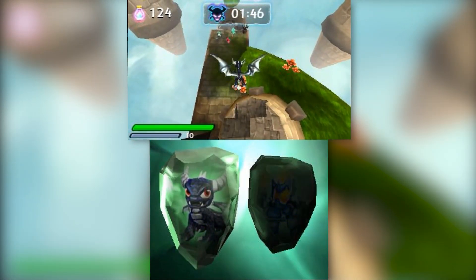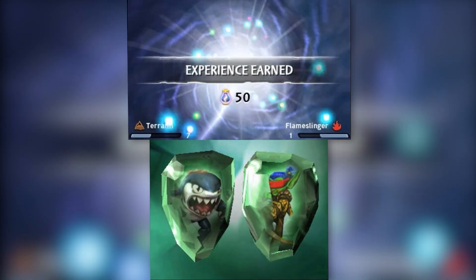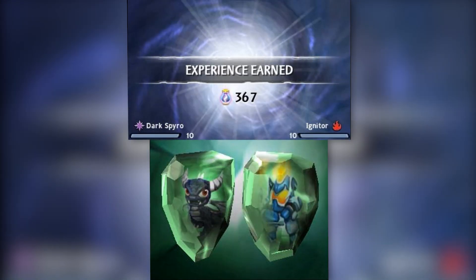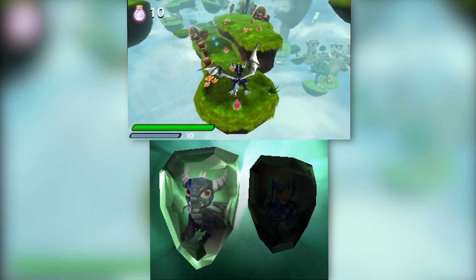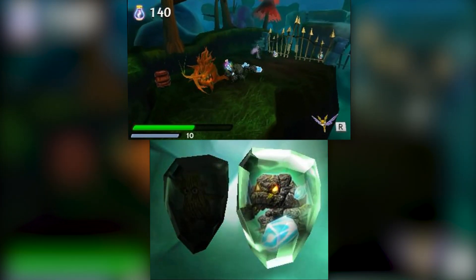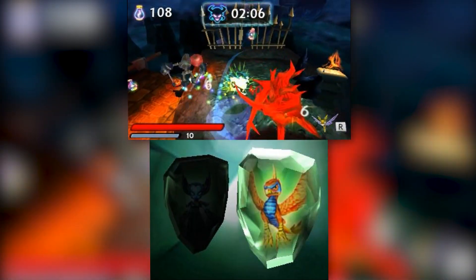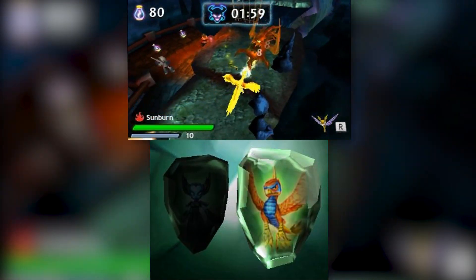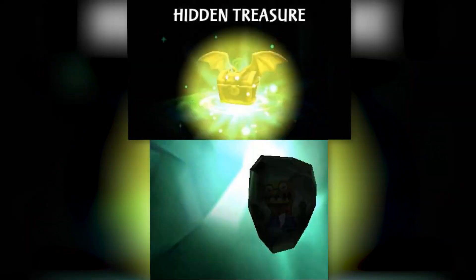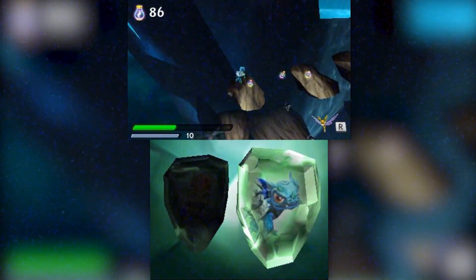Radiance is kind of like gold from the console versions, but your Skylanders don't keep it — at the end of each level the total amount of radiance collected is turned into experience. You can also get radiance from the remaining Hector timer and the elemental daily bonus by using Skylanders of those elements. Collecting 10 radiance changes the color and earns you double for a limited time. Radiance can also be used during levels: if a Skylander is defeated you can restore them for 30 radiance, and you can spend 10 radiance to activate a magic item.